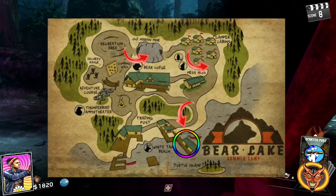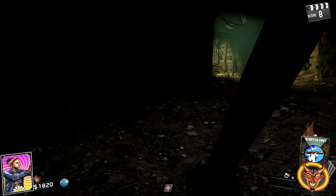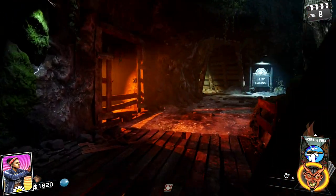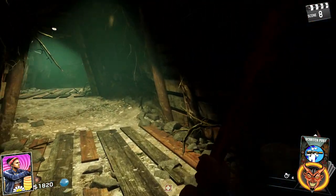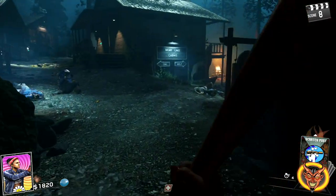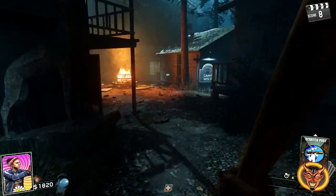From there, head over to the mines. Go through the Marvin Mines, come out, go across the little bridge area, and through into the camp cabins. When you come from outside the camp cabins, do a right and head over to the Wolf.